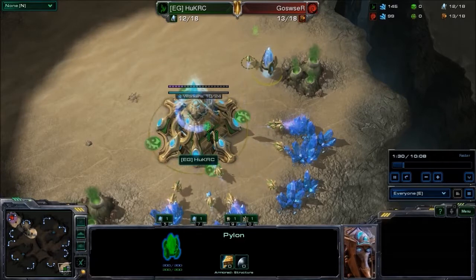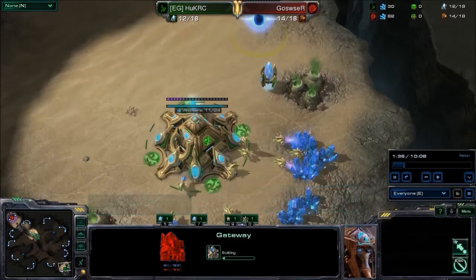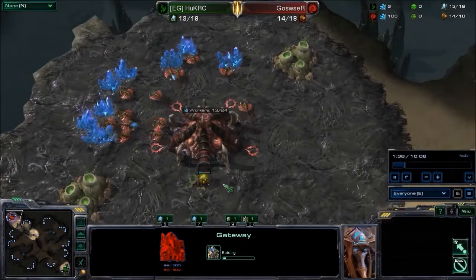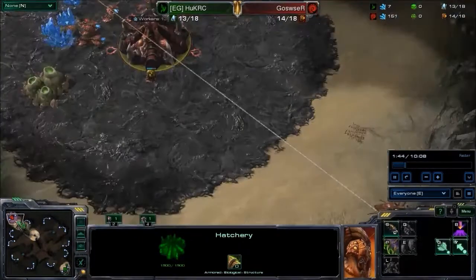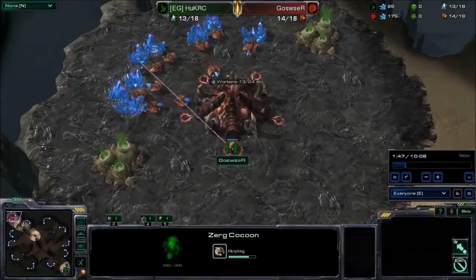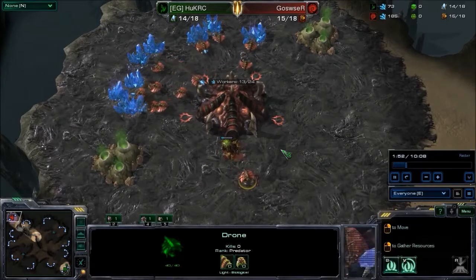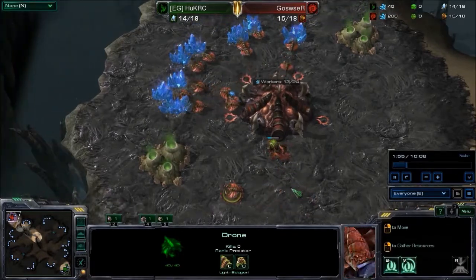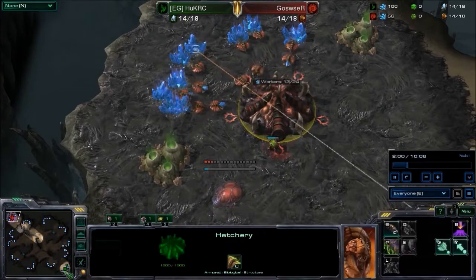He'll be coming out of the Challenger League next time, but Huck has put in other strong performances before in tournaments. He's putting up a gateway now. Goswuzur, on the other hand, is sending out both overlords to spawn. He hasn't committed to a spawning pool yet, so he's probably going to be opening with a hatchery — actually, he goes 15 pool.